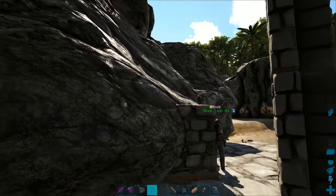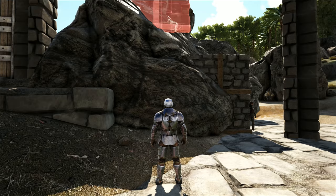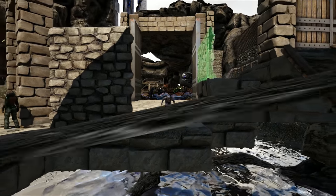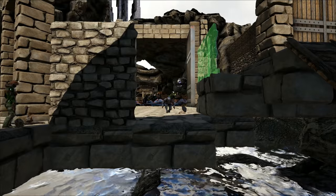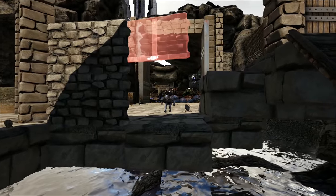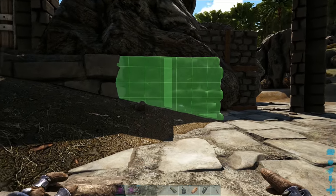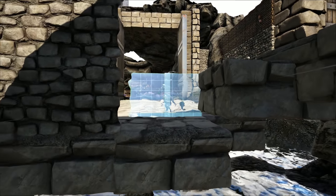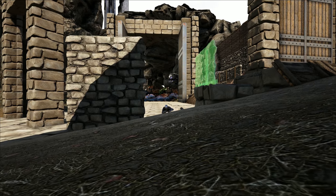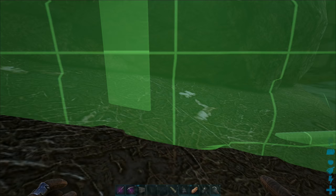I feel pretty good about where we're at. It's mostly a matter of just getting it in there and seeing if it's actually gonna work. This one doesn't want to snap. I'll put a fence foundation in here - will this work? It broke. You have to have two in order to have one at an angle - freaking ARK.